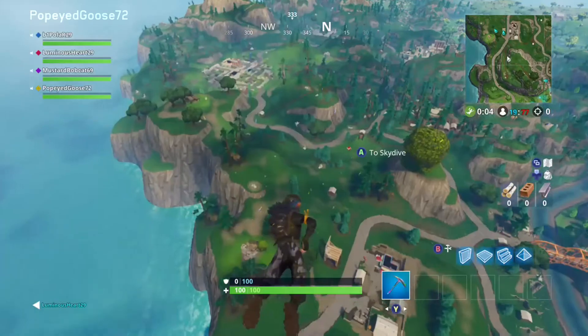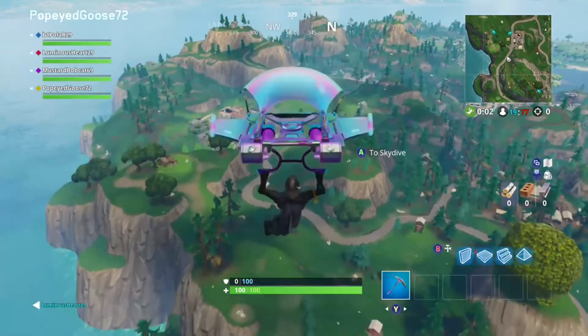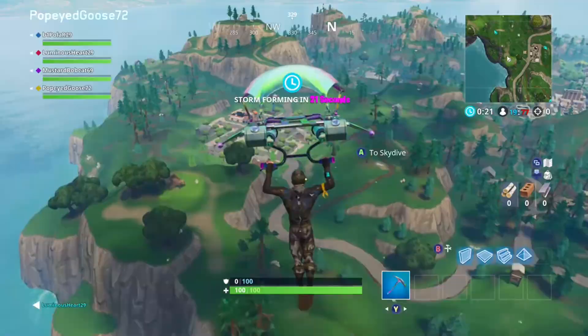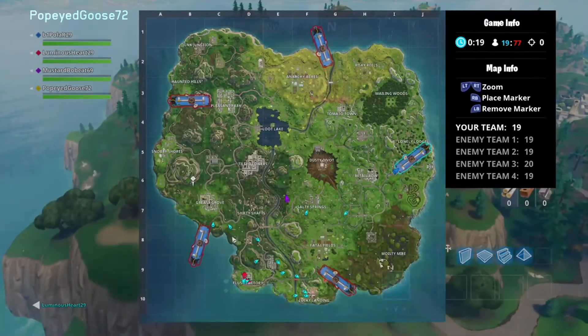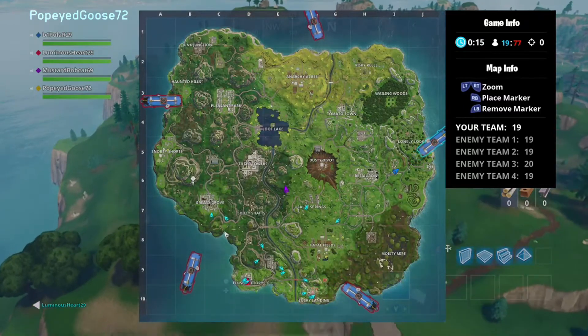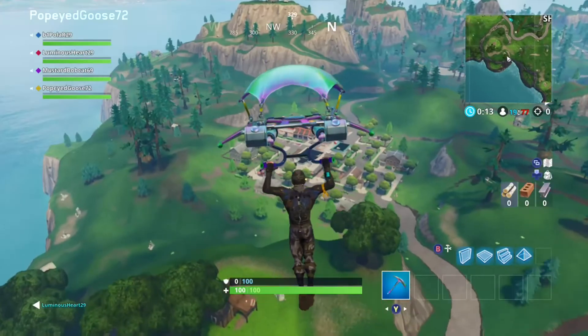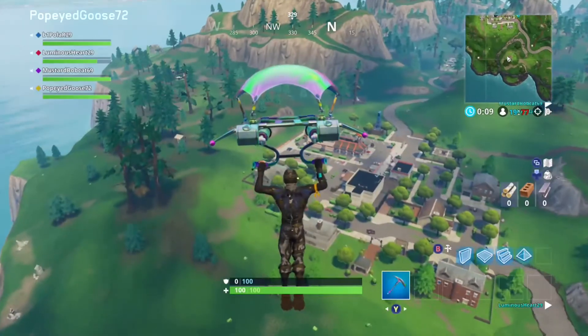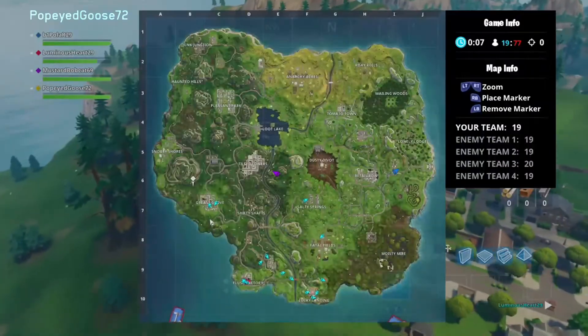Basically, you're going to be heading toward the northwest corner of Greasy Grove. There's a mountain just to the northwest of it, and you're going to go to the southeast part of that mountain. Right in the field you're going to notice there's a little patch of grass — it's pretty noticeable. You're just going to go ahead and land there and your battle star will appear so you can go ahead and collect it.